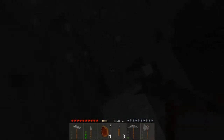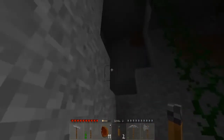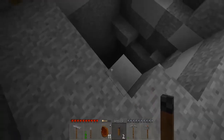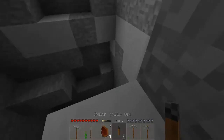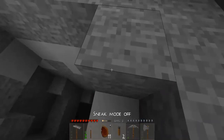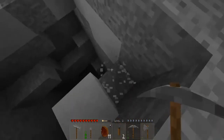We need so much wood to make a lot of torches and make a crafting table. This is the deepest cave I've ever seen. Oh god — that's the ore we need! Oh crap, we need to get there right now.